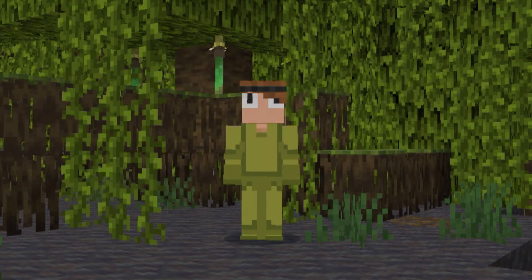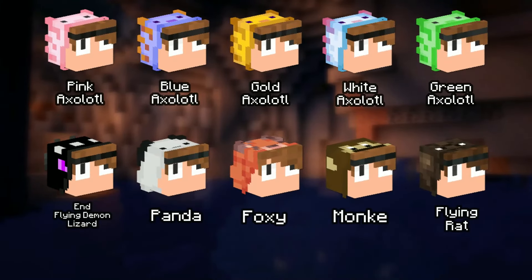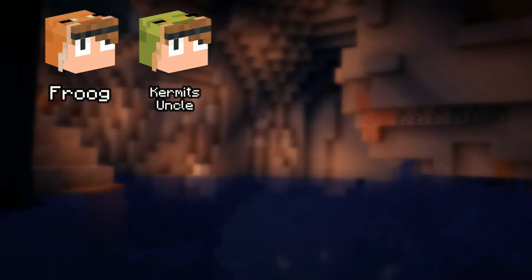Anyway, as you can see, I'm wearing a frog onesie today — another one, but this time the green one. If you want to see me wear one of your ideas as a onesie, leave it down in the comment section below. All the ones on screen right now are ones I've already done, so maybe choose a new one. Let's just get straight on to materials.